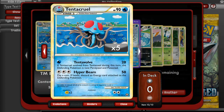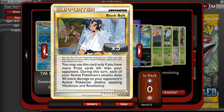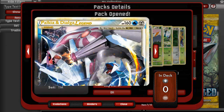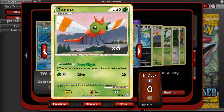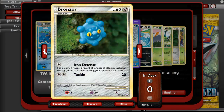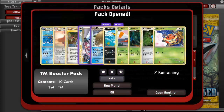Nice. We have a Tentacruel, a Lickilicky, a Black Belt, the top half of Palkia and Dialga Legend. Nice. A Mamoswine, a Carvanha, a Yanma, a Venonat, a Bronzor, and a Kricketot. Open another pack.